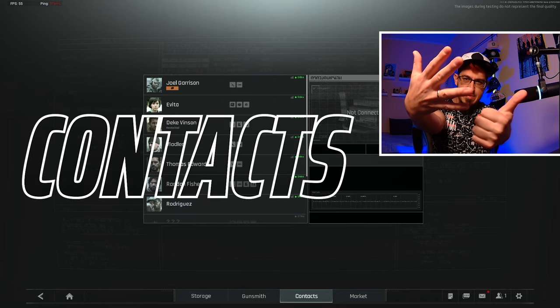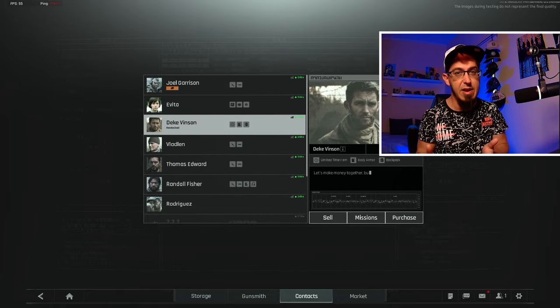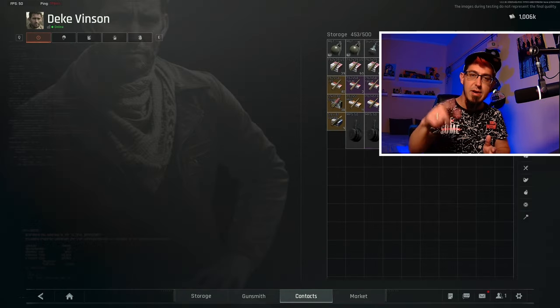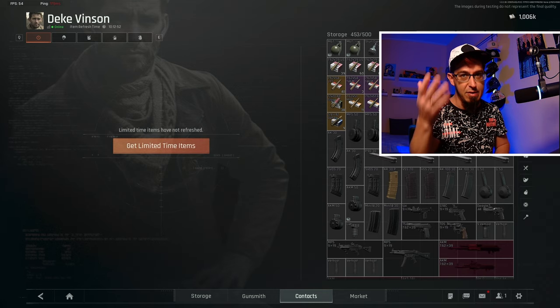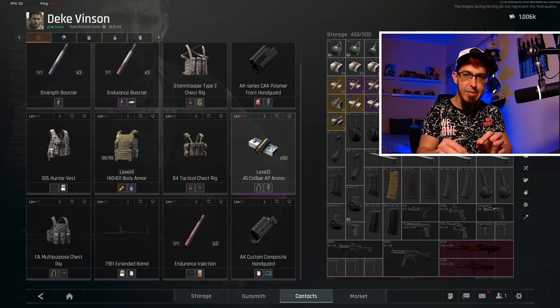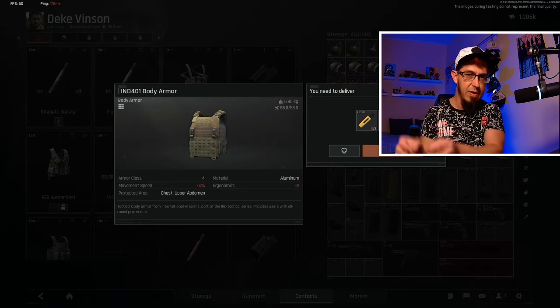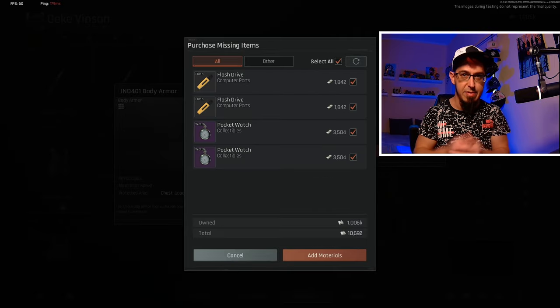Talking about contacts, tip number six is always checking Gwinson's stock. It refreshes, and out of all of the contacts he is the only one offering stuff that is actually worth buying. You don't even need to check the others, because if you are in the gunsmith and there is something that can be picked up from a contact, the game will automatically purchase that accessory from the contacts.